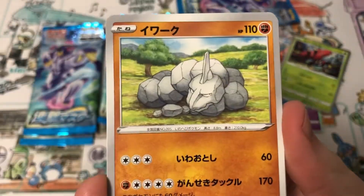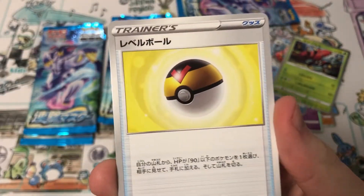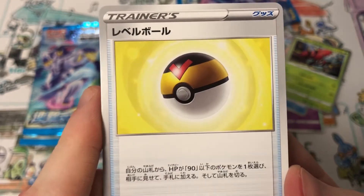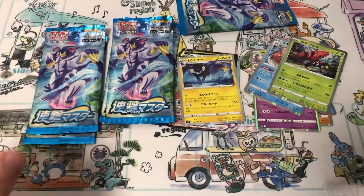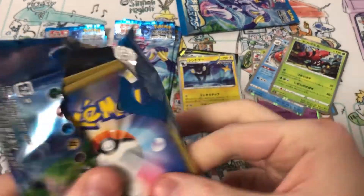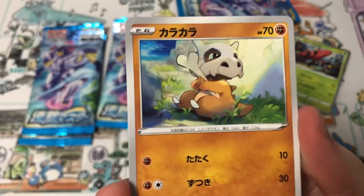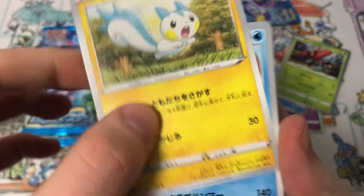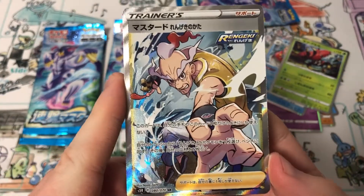There's Victory Star Victini, Onix, Cherim, Buffalant, and a Level Ball. Yeah, this regular Level Ball is like $5 — because I guess it's really playable and it's the first time it's been printed in ages. And here's Crawfish — here we go, that's what I was talking about.